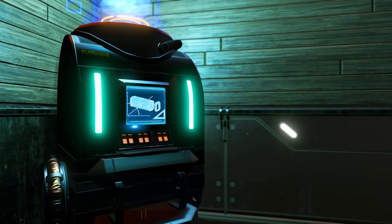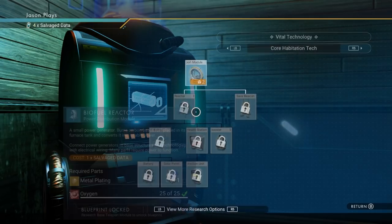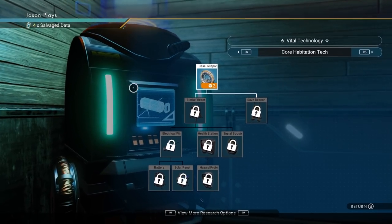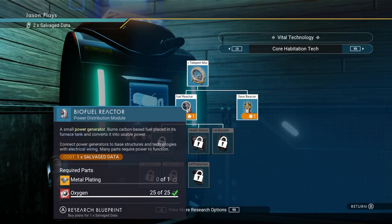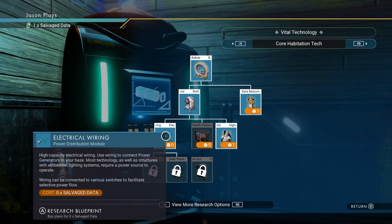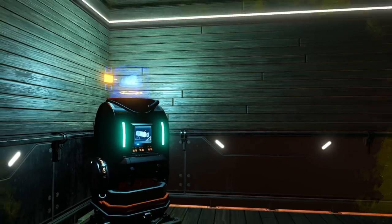Activate the construction research unit - 'analysis unit online, users should recover salvage data from buried technology, equip and utilize an analysis visor.' Let's go to 'research buildable technology.' We have four salvage data and we're going to need more, but let's unlock the teleport module - boom. Let's also unlock our biofuel reactor - done. Electrical wiring costs zero so we get that right away. We have one salvage data left - we'll save that for later.